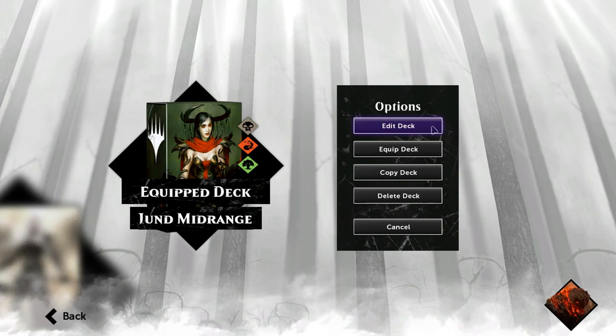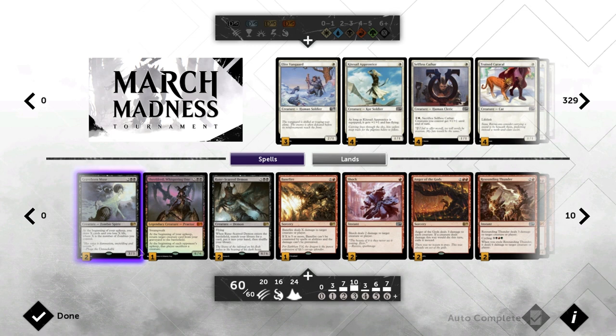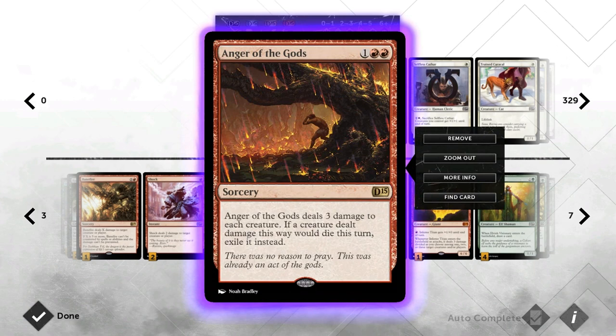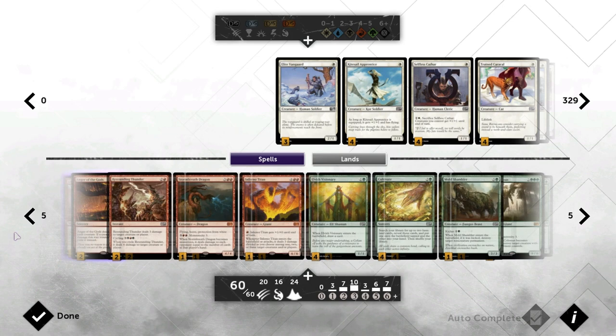Hello and welcome to another Magic 2015 gameplay. Today we're going to take a look at a Jund midrange deck that's also participating in the March Madness tournament. Jund midrange is a pretty broad archetype — there's a lot of directions you can take the deck in. I sort of took it in the direction of playing a bunch of efficient removal spells and sweepers like Anger, and then topping it off with very powerful, cost-efficient creatures. Let's go over the deck real quick.